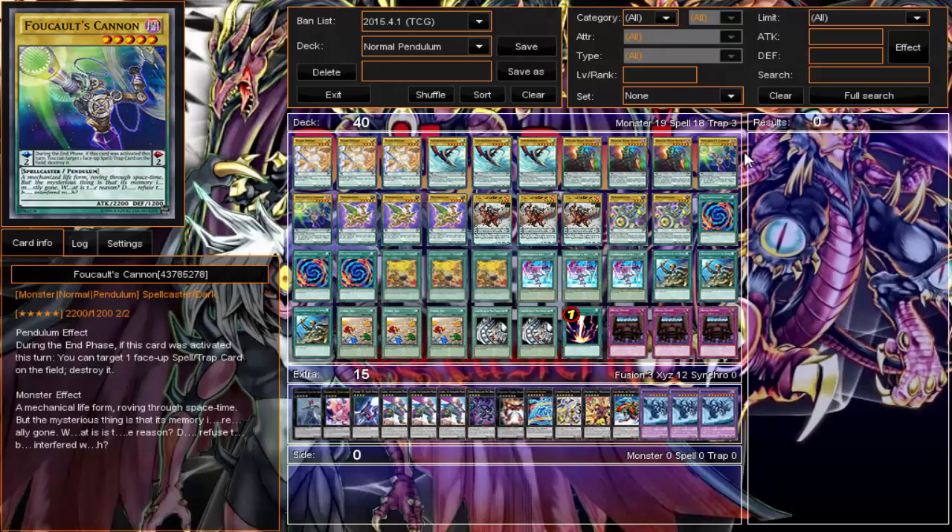I run only two Fault Cannon — I felt I didn't need it as much as the others. It's a scale five and sometimes I go into fives but not often. Its scale effect is that during the end phase, when it's put in the scale, I can target a face-up spell or trap card on the field and destroy it. So if my opponent has a pesky field spell or continuous spell or trap, I can put Cannon in the scale and blow it up in the end phase. Kind of slow, but not terrible.